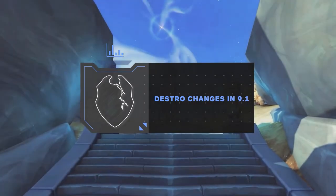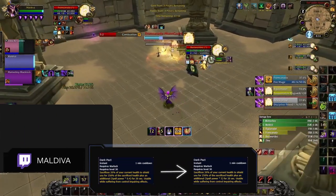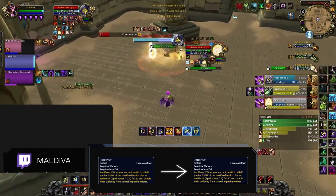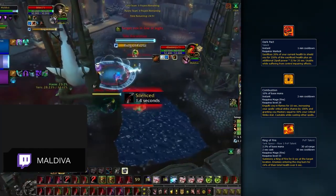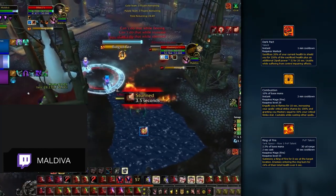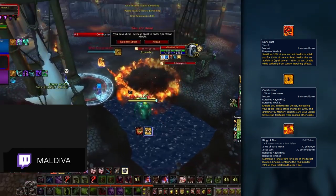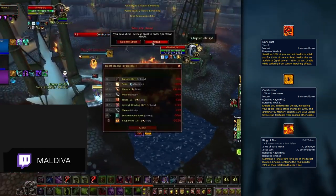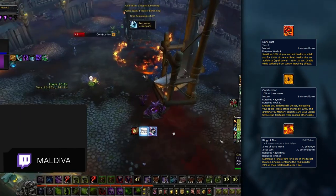To start things off, let's talk about the Destruction Warlock changes in 9.1. On the defensive side of things, we have the Dark Pact talent getting a significant buff. Its additional absorb shield has been buffed by 316%. This change is extremely significant and very welcomed since it makes rogue matchups a lot less scary, because we now have a reliable defensive to use during their stun setups. It's still not enough to survive Combustion combined with Ring of Fire, but it'll still save you tons of cooldowns in setups without those major cooldowns.